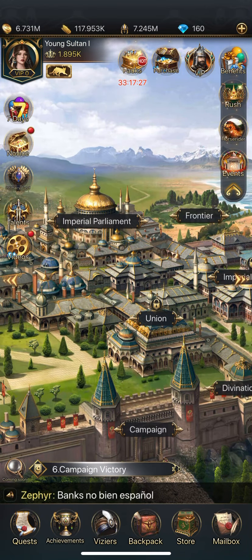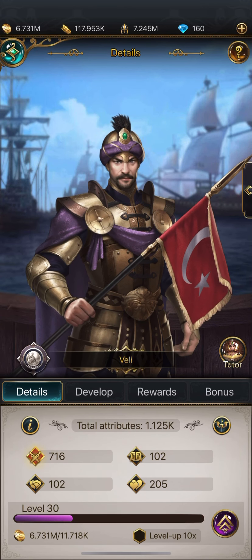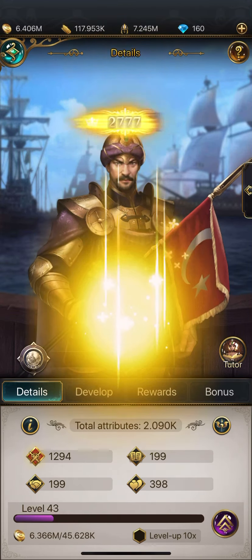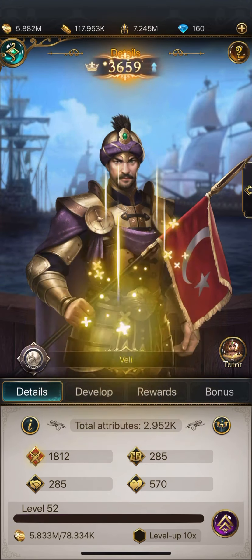At the beginning of a server, probably the easiest way to get Empire Power is to use gold to level up. Go down to your viziers — I'm going to go to Valley here and just start leveling him up, giving him all the gold I've got, and we'll see if I can hit that 5,000.